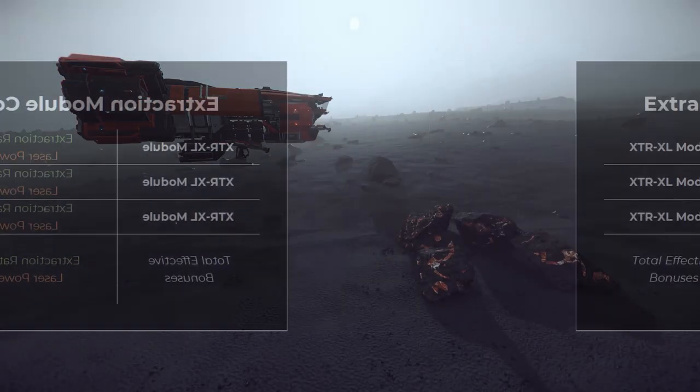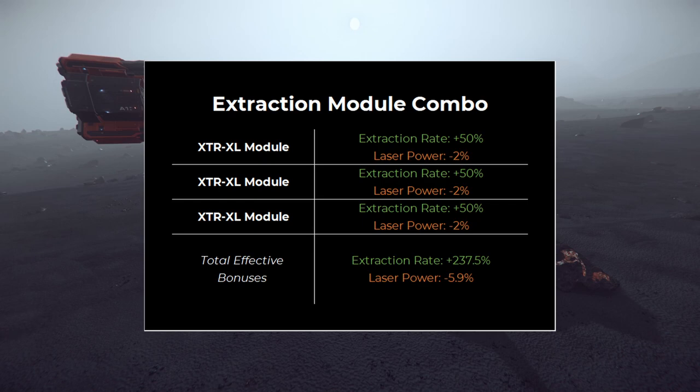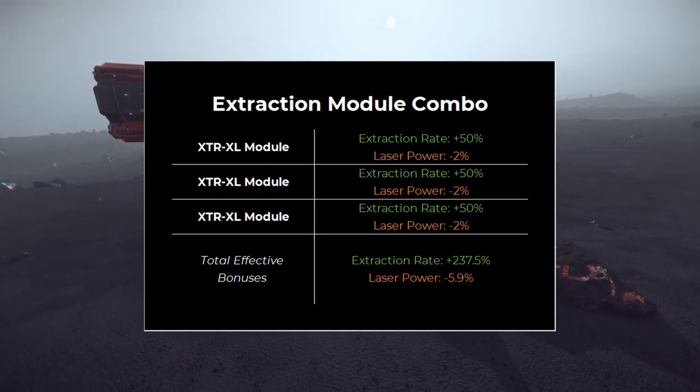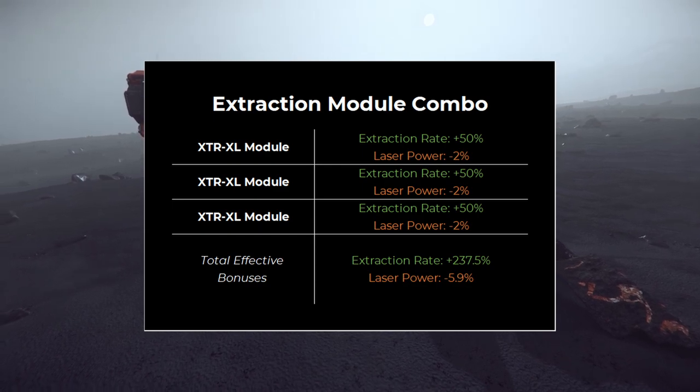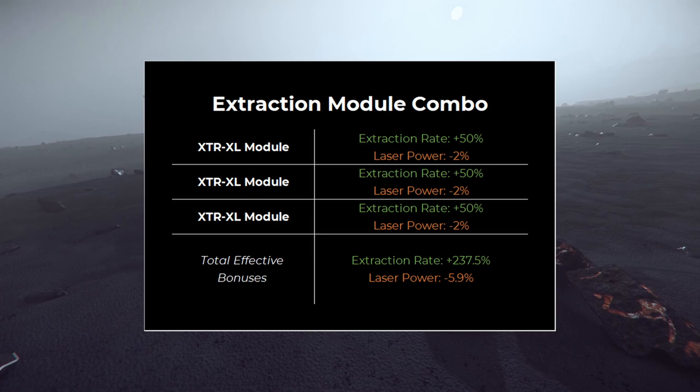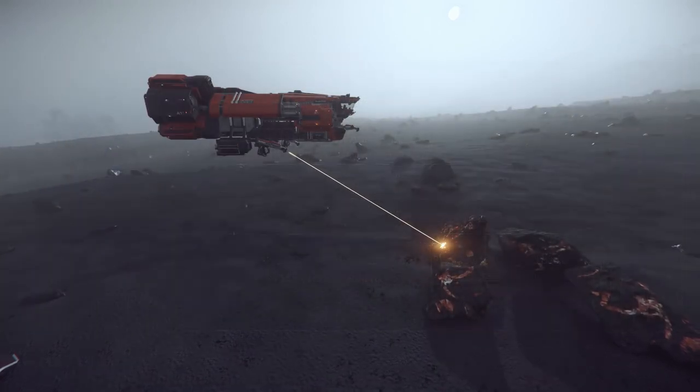And last is the extraction combo, using a full set of three XTR-XL modules. Each module provides a 50% boost to the extraction rate, stacking for a ridiculous 338% of normal collection speed. The only practical application for this combo is if you're scooping up leftovers in a large group mining event and you don't care what material ends up being collected, or if the initial miners have eliminated all the non-valuable fragments. That's the only time I would try this combination, and even then, it's more of a joke than actual advice.